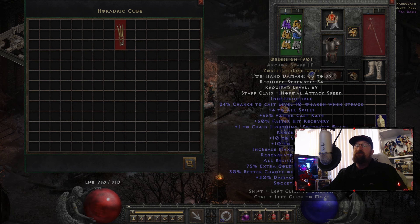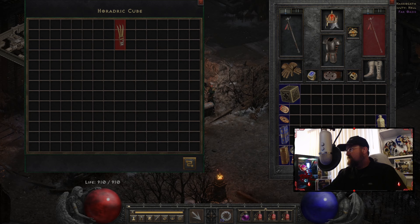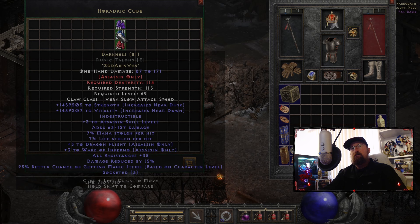Let me check real quick — my Obsession gives me all resistances of 66, which was the roll on that. I think it can go up to 70. This one can roll between 20 and 40, so you could get a perfect roll and have plus 80 to all your resistances if you dual-wield this weapon. That is godhood right there. This is overpowered.